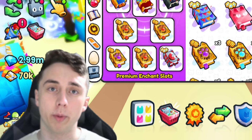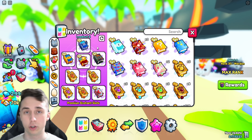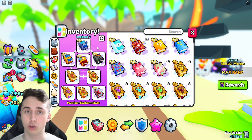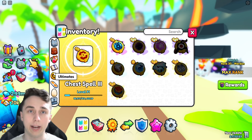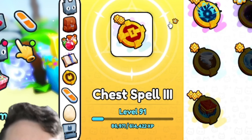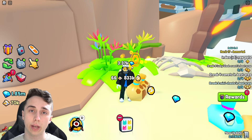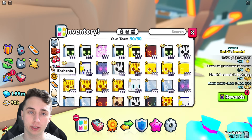I could also farm up a bunch of items to sell in the trading plaza for tons of money, which would then get me more active huges — because I'd just buy them. Active huges are pretty cheap right now; the elephant is super cheap, cheaper than happy rocks, so I've been buying those like crazy. For my ultimate I stuck with chest spell, because it follows that same pattern of maximizing chances for getting good items to sell.